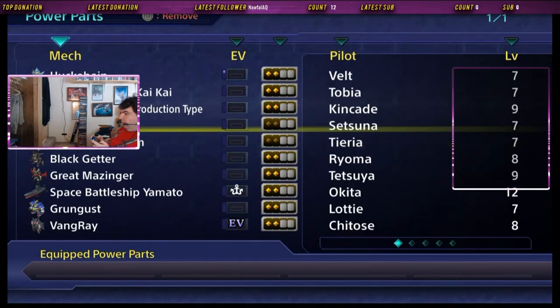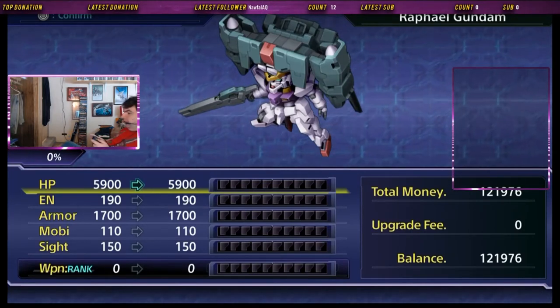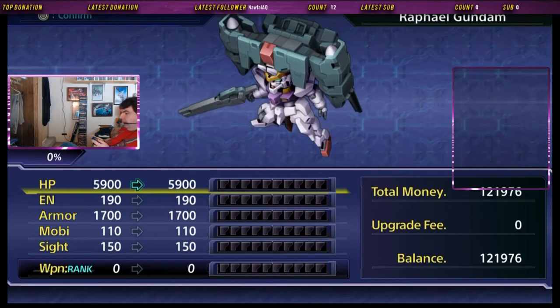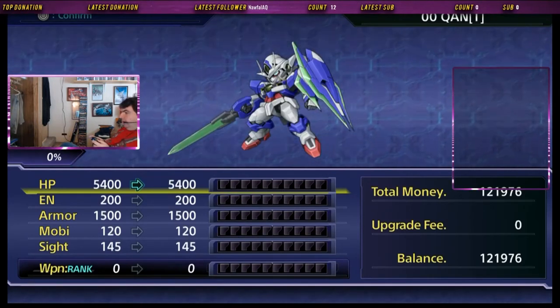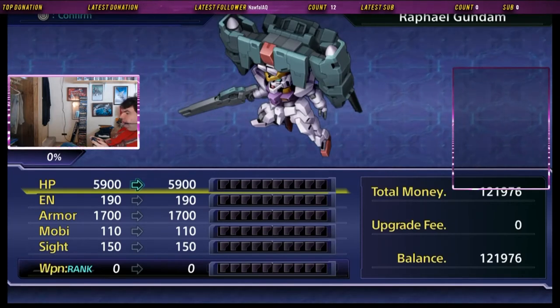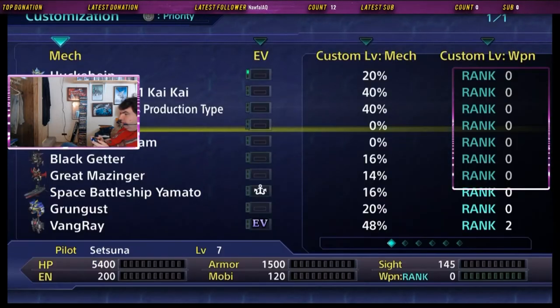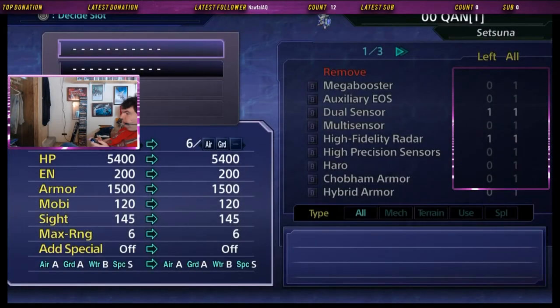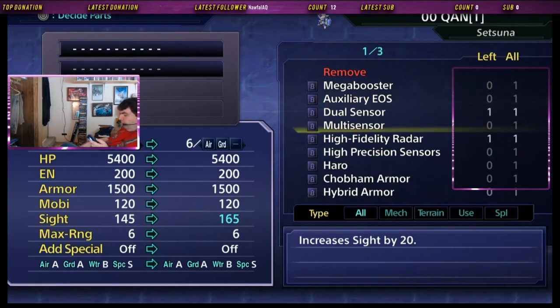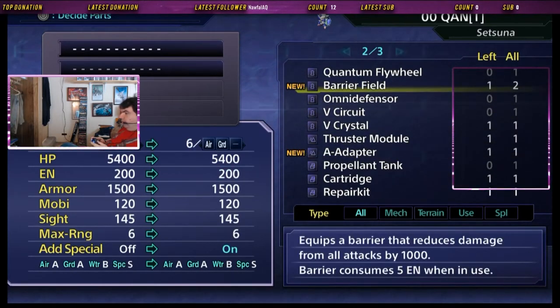The Quant and the Raphael Gundam — let's take a look at these real quick. The Quant has decent armor and HP, with really good range for Raphael. The Double Oak Quant has more energy with special abilities, but is less mobile because it dodges less and has less armor. We need to do something — doing up their range of attacks, which is good, because the further back you can attack from, the more damage you can do before they can get close enough to hit you. And you have more energy, so I can give you a barrier field.